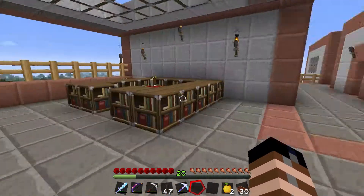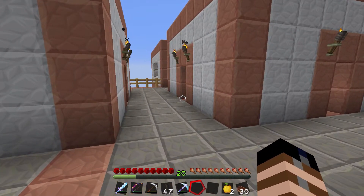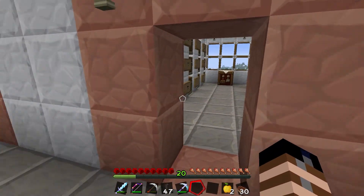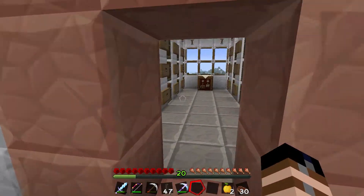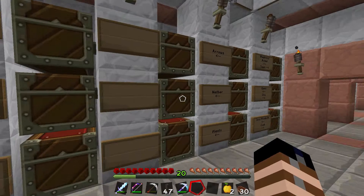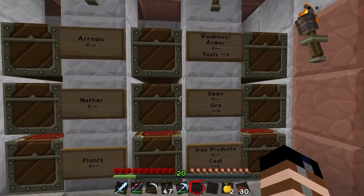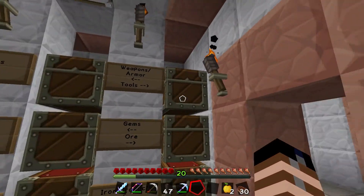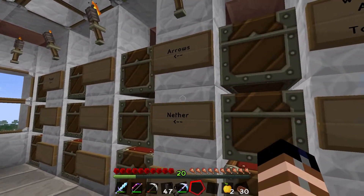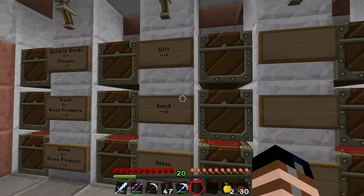Actually, I don't think I want to start the tour right here. So what we're going to do, we're going to start the tour in here. This is my treasure chest room and where I have everything stored in chests, with cool little signs depicting what's in them.